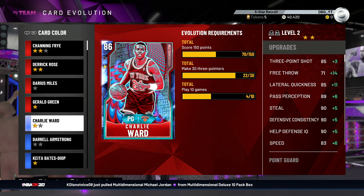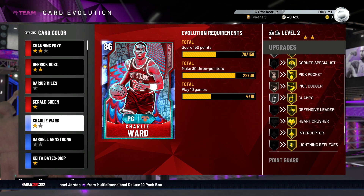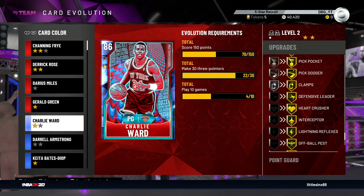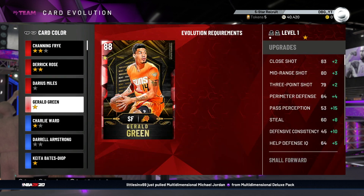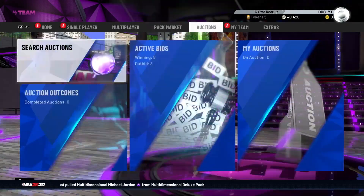I'm definitely going to upgrade Charlie Ward - I'm not that far off. Daryl Armstrong I'm definitely going to get to a Ruby to see how he gets on, because Armstrong is so good. Charlie Ward's Emerald is terrible but his Sapphire is a god - his Sapphire gets all the rim-running badges going to the basket. Unfortunately he does pick up Steady Shooter when he goes to Ruby, but he also goes up to 90 speed, defense goes to 95, his three-point shot goes to 88, and he has an unbelievable release.